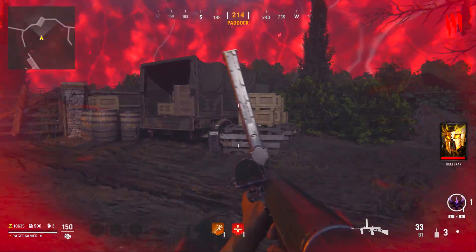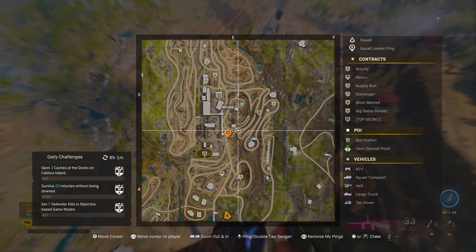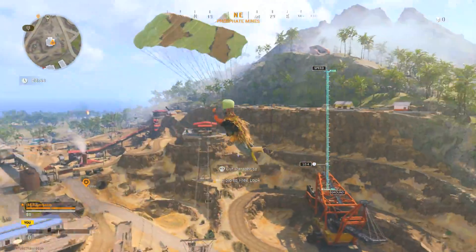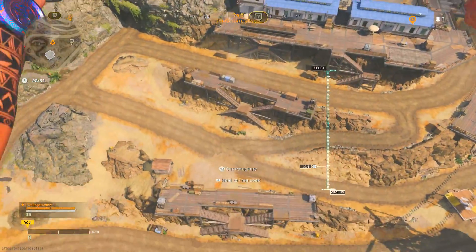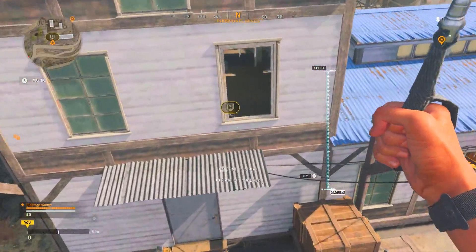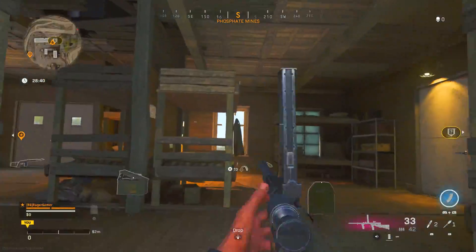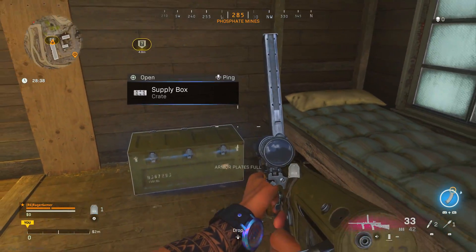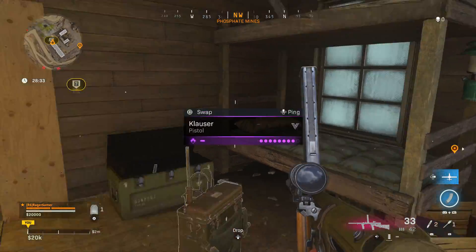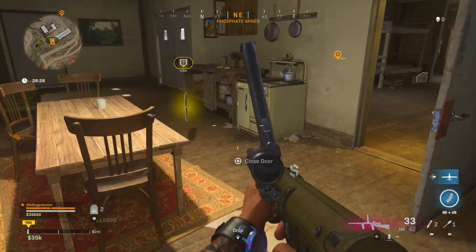Now moving on to Warzone. In the pre-game lobby, get as many kills as you can with the weapons you're trying to level up — especially in Plunder where you have your custom loadout. You normally get about 100 weapon XP per kill in the pre-game lobby, so it's always worth doing. You can also equip the Pointsman perk, which earns more money for completed missions and also gives extra weapon XP.